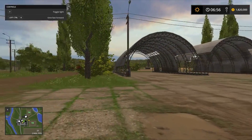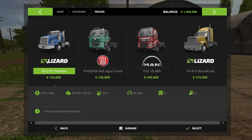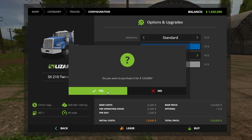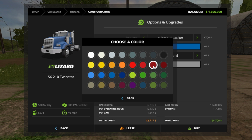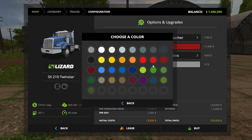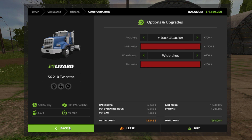Alright guys, I'm back. I finally figured it out - it's really weird how it works. One thing I want to do is practically buy every truck that looks cool. So I'll buy all the standard stuff that comes with it. I want to do a red wheel setup, wide tires, rim color - we'll buy that. I think that's it for this truck.